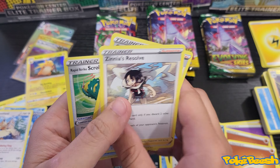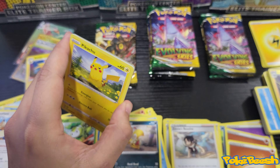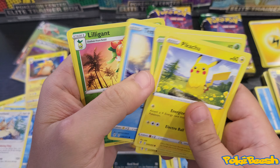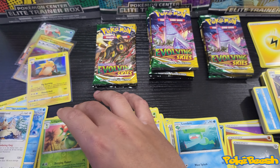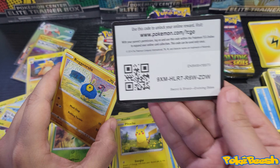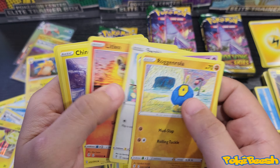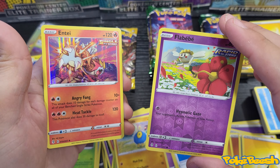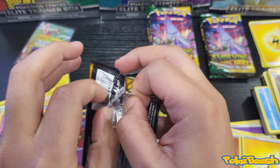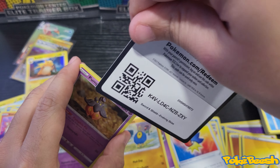Stoutland non-hollow. Lilligant reverse and a Regirock. Lilligant Baby reverse and an Entei. I believe we pulled this card before — yeah, I'm pretty sure it was in the last video opening up those six packs of Evolving Skies to redeem ourselves from the 13 non-hollows in a row. I was about to lose my mind.